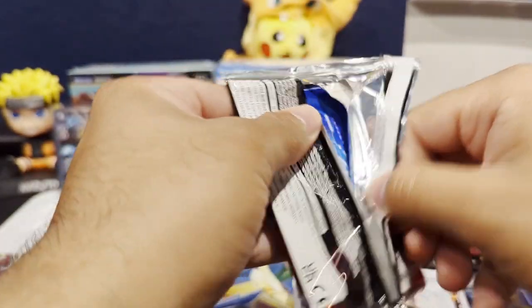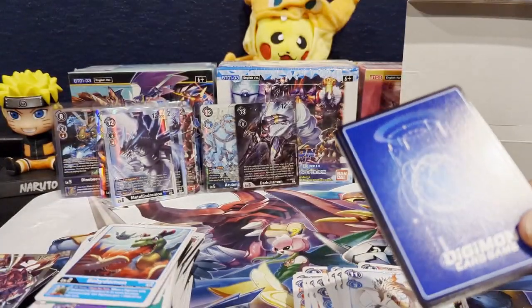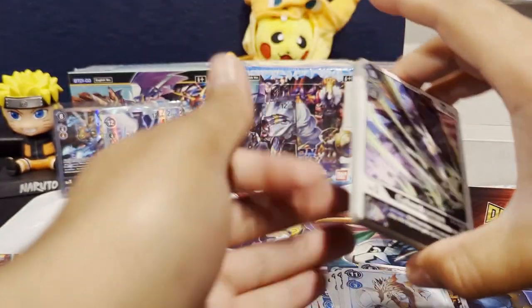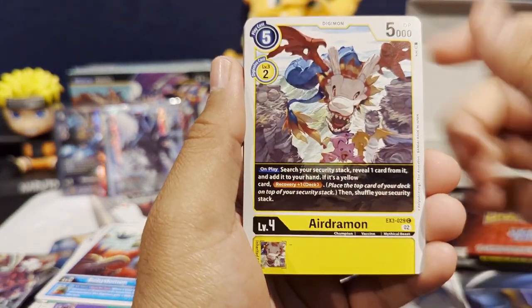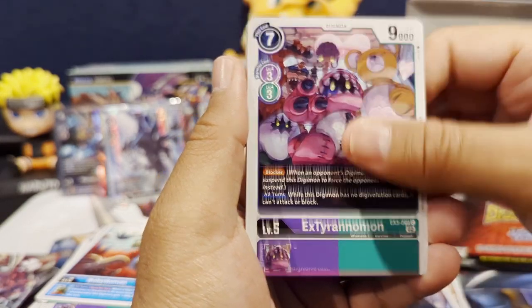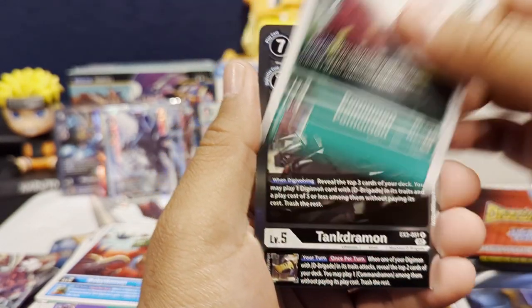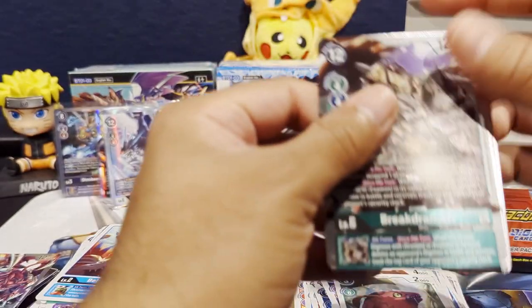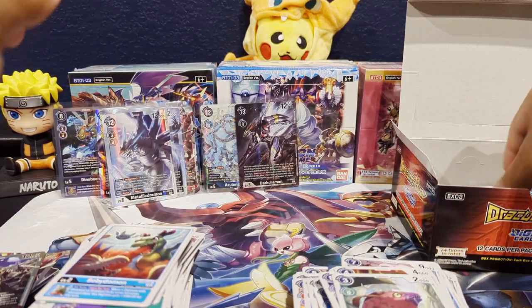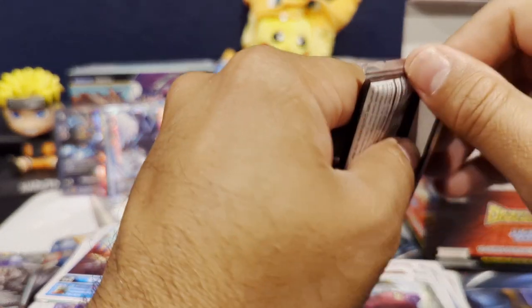Almost halfway through the right side of the box — I get those confused so much, sorry about that guys. Let's get a Cyber Dramon, Godamon, Snow Agu, Crabmon, X-Tyrano, Plame Dramon, Dino B-mon, Pumumon, Tank Dramon as our first rare, and Break Dramon as our second rare. I think that's happened a couple of times where Tank Dramon and Break Dramon were in the same pack.